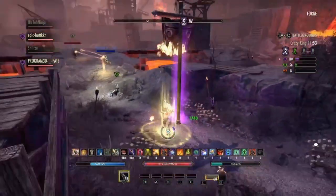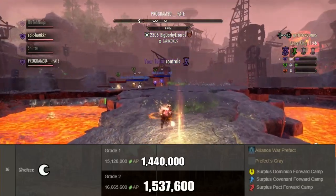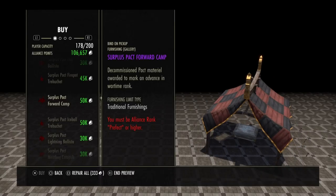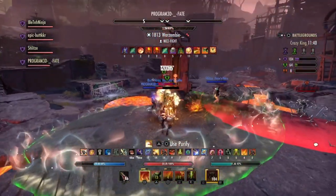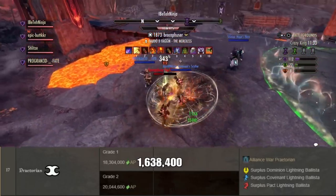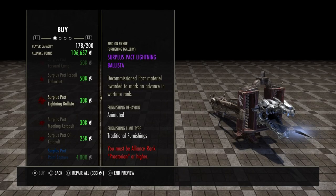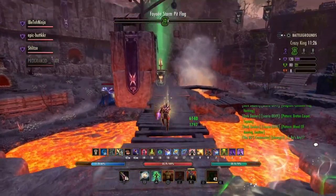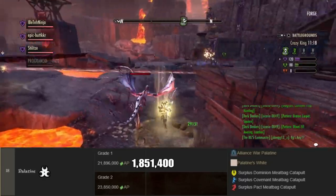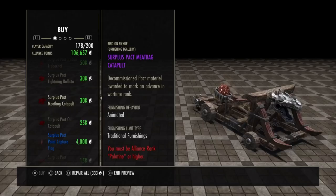In order to graduate from Brigadier Grade 2 to Prefect Grade 1, you must earn 1,440,000 alliance points. Prefect Grade 2 requires 1,537,600 alliance points. At Prefect, you unlock Prefect's Grey and a Forward Camp based off of your alliance. The next tier requires 1,638,400 alliance points for Grade 1 and 1,740,600 for Grade 2, unlocking a Lightning Ballista. Continuing forward, 1,851,400 points gets you to Palatine Grade 1, and 1,954,000 to Palatine Grade 2. At Palatine, you unlock Palatine's White and a Meatbag Catapult.